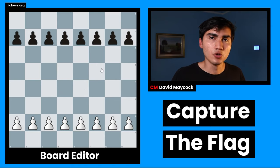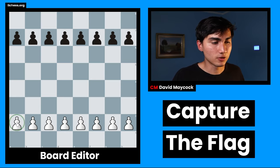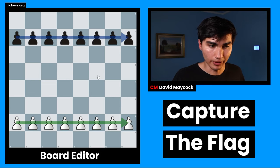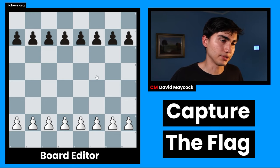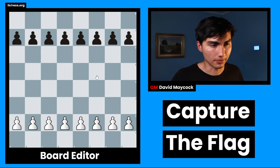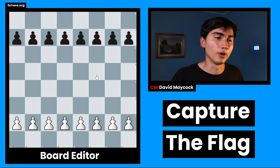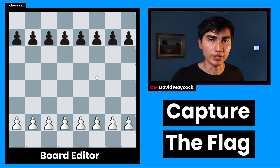Once you've done that, you're pretty much ready to play the minigame Capture the Flag. You're going to set up the position you see on screen — eight white pawns on the second rank and eight black pawns on the seventh rank — and explain, first of all, that this is not real chess. This is a minigame that helps us understand normal chess, and then explain the two ways of winning.